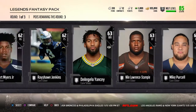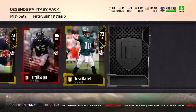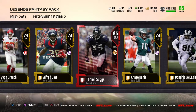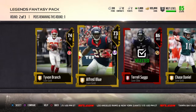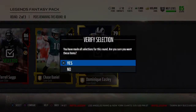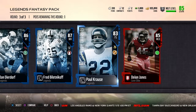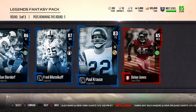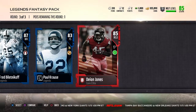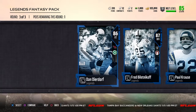We get a whole bunch of 63s, I'll just grab all those. Okay, next round — we get two of them. I don't know if that's good. We pulled Dion Jones, Paul Krause, Fred Biletnikoff, and Dan Dierdorf.